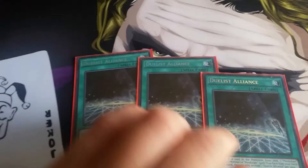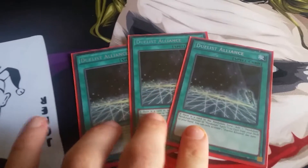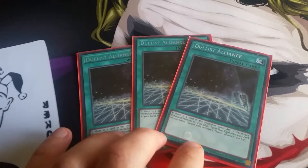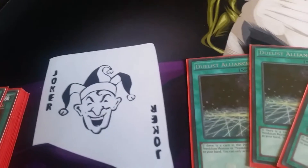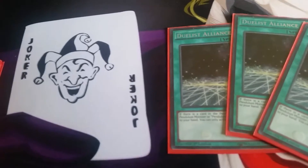The next great card: three Duelist Alliance. You activate it if you've got another card in your scale and search for any monster that has Pendulum in it — so Pendulum Sorcerer, Pendulum Impenetrable, anything Pendulum related. Really well done.